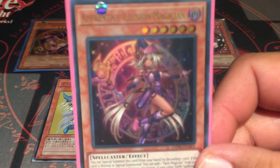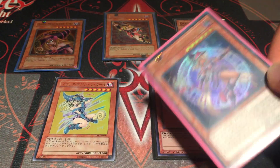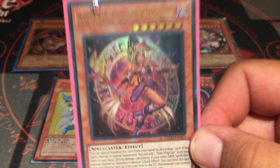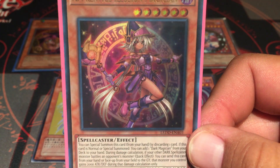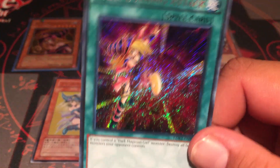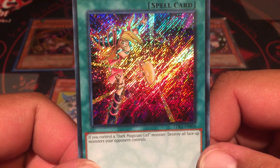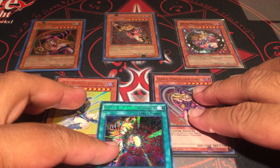Lately she got a retrained version, which is the Apprentice Illusion Magician, which is a staple in Dark Magician decks. This is a staple nowadays — it's just so good, and it has Dark Magician in its card text. That's Mana, basically the Egyptian form of her. She's so cool enough that she even got her own attack card — the Dark Burning Attack — which is like Lightning Vortex: it destroys all face-up monsters your opponent controls if you control Dark Magician Girl.